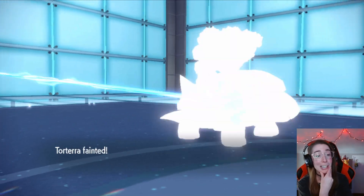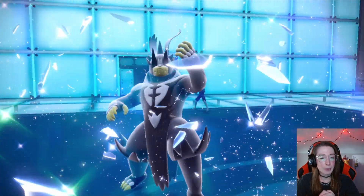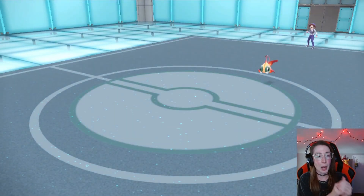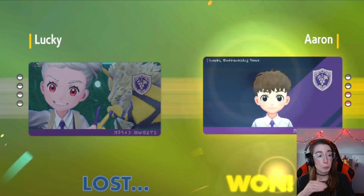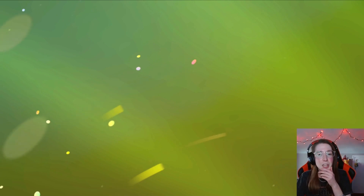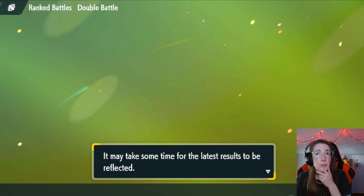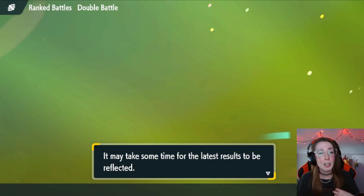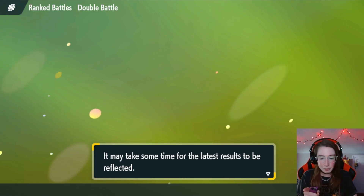I do think those two crits hurt that badly. The crit into the giraffe meant that we went down to the Dazzling Gleam, which I don't think we would have if we didn't get crit. And the crit into the Clefairy meant that Clefairy got KO'd that turn. Sometimes you just get double crit back-to-back and there's not a lot you can do to come back from it. I think we obviously would have had a slightly better shot if we KO'd the Flutter, but I believe that was a roll. Let's jump into one last game — I have time.